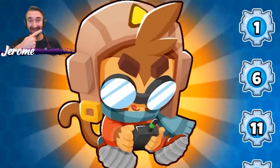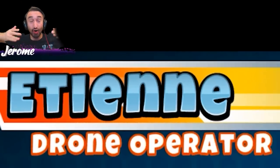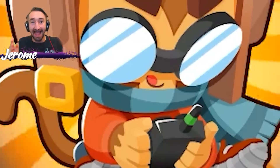The day is finally here! The brand new hero has been released in Bloons Tower Defense 6. That's right, it's Etienne! The cool part about him is that he uses drones to fly around the map and take out all the bloons.